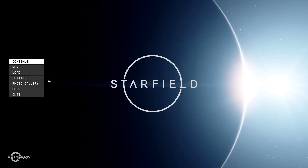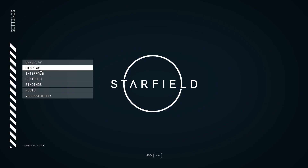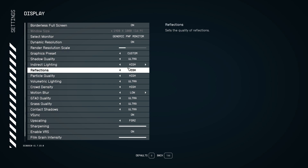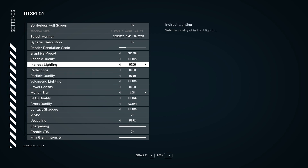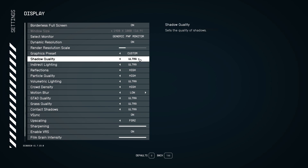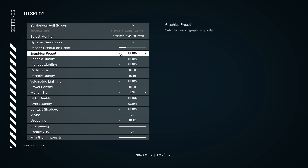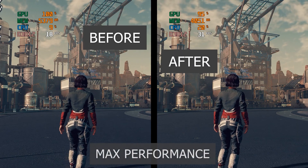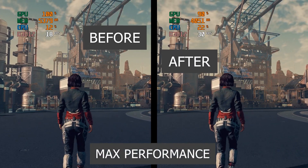After you install the mod, run the game. To activate it, you have to switch the preset slider to ultra. Changing the slider will apply the balanced settings from that option, while other options remain the same. You will see that you are getting a lot more frames per second than before.